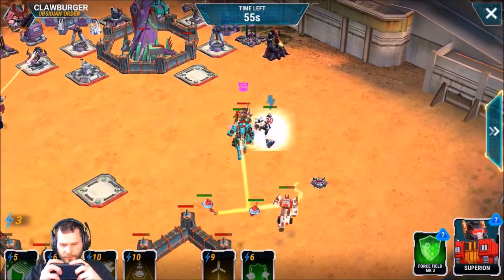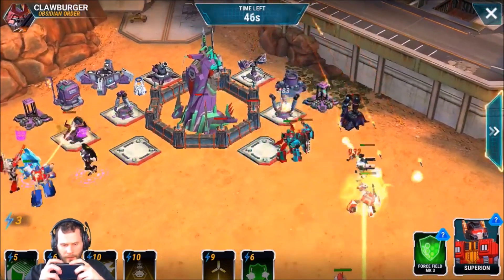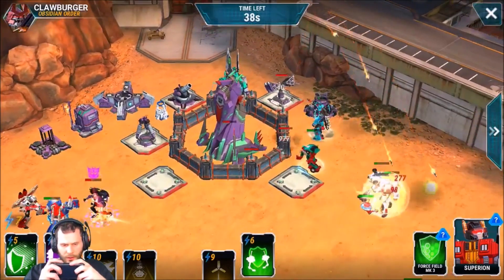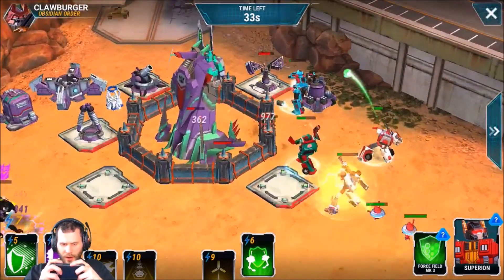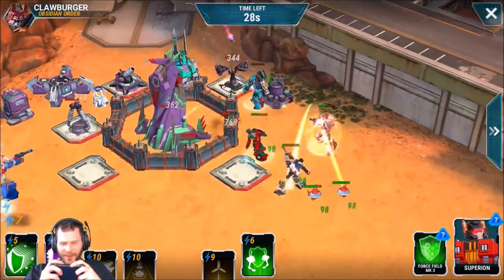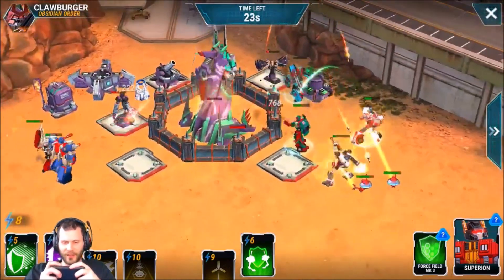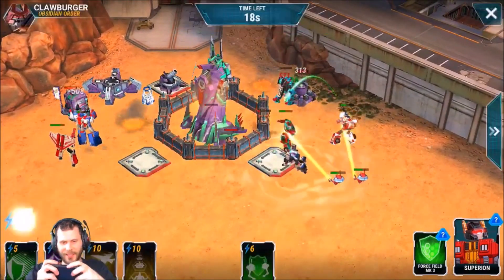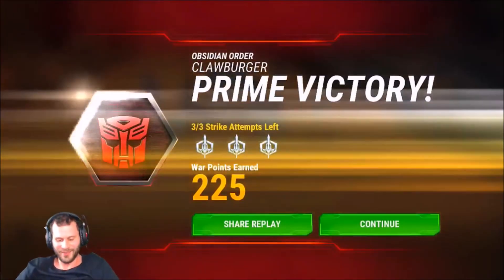Come on boys! We need this gunner to stay alive at all costs because he's the one doing the killing. We got First Aid healing bots on him — let's go! This is a pretty sick base setup, I liked it. Took a little bit of strategy to take that base out. We got too much damage going on — let's use an airstrike to finish it off. Almost lost my gunner without even paying attention.